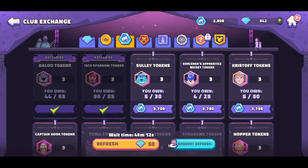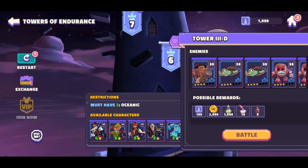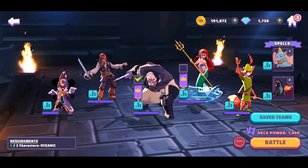Captain Hook is pretty easy to build up as an Oceanic character. Captain Jack I've been leveling up little by little using the Exchange — I've been getting his tokens so I can get him higher. I'm almost at six stars with him, so that's one of the best things I have going. I just wanted to show you what Tower 3 is all about. I came back the next day after recording, leveled up all the characters a bit more, and also went up to the fourth stage to see what's after the third one.